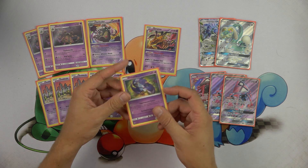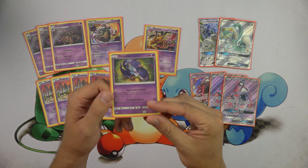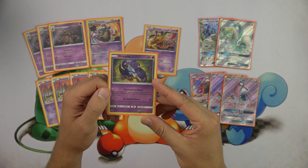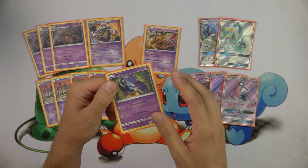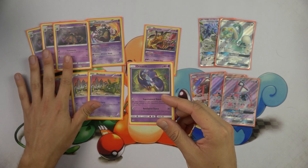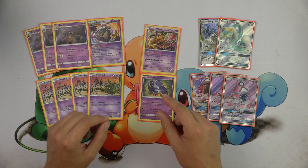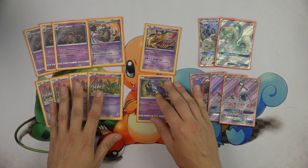We play one copy of Oricorio. Oricorio is here for the Night March matchup. You're going to use its Supernatural Dance attack, which reads: for each Pokemon in your opponent's discard pile, put one damage counter on your opponent's Pokemon in any way you like. So if your opponent is loading up Night Marchers in the discard pile, our strategy — we're not playing Karin in this list — is to stream Trash-Lance Garbodors and then finish the game with a Supernatural Dance for multiple prizes. That is our main strategy against Night March, and it is fairly effective.